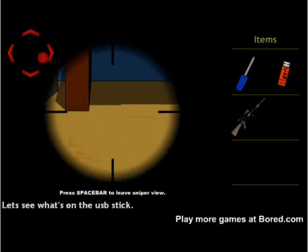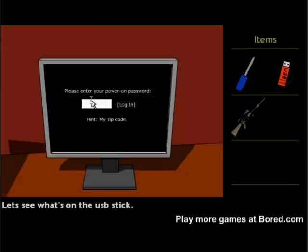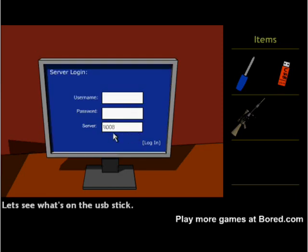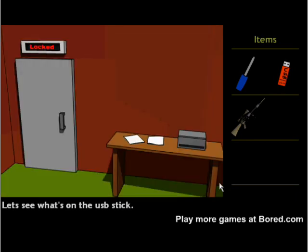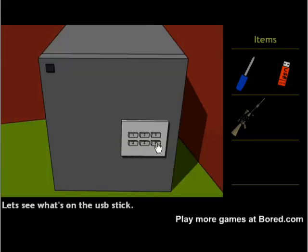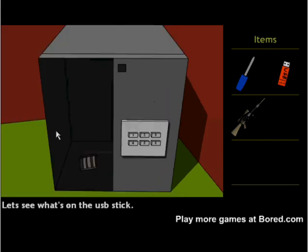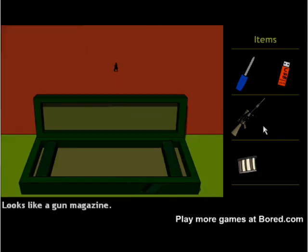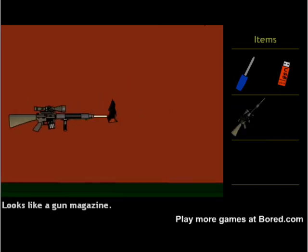That's all we need. First log in with 83746 and note the server number 008008. Select, then go to the safe — 621435 — get the ammo, put the rifle back in the box, put the ammo on, pick it up, zoom in, and we're going to blow server 8.